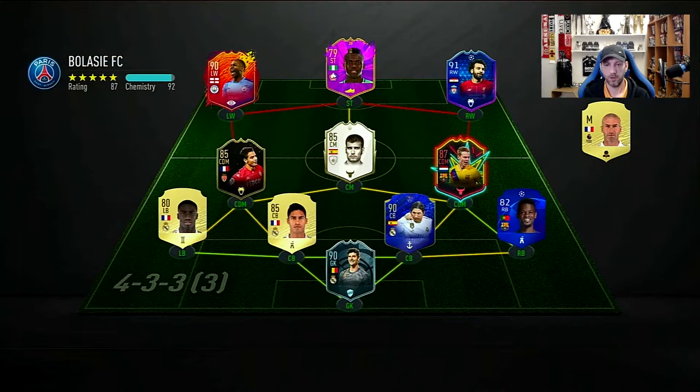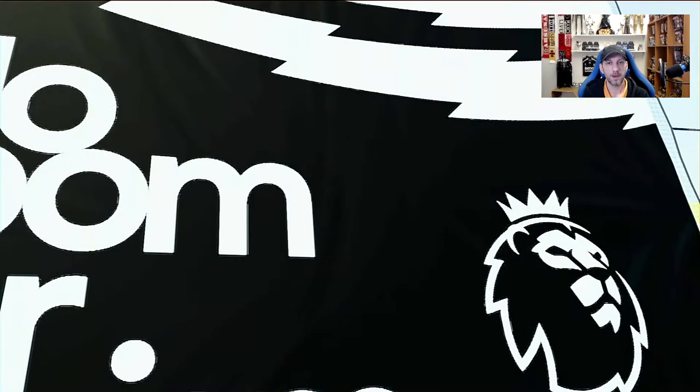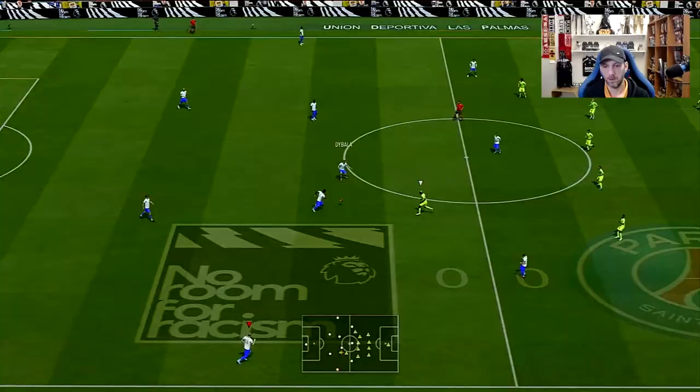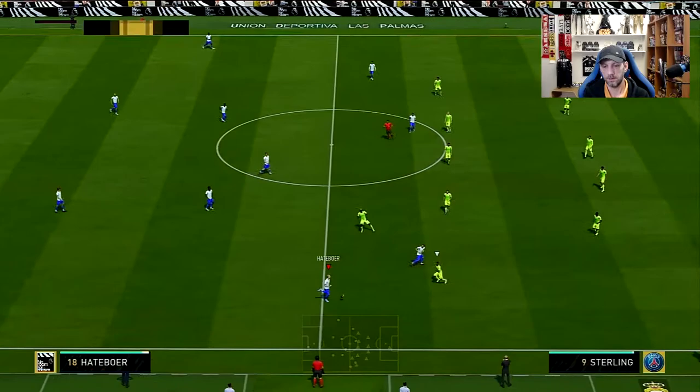We're going into this game in the 4-2-3-1 formation. We're going to try out Shapeshifters Hatteboer — this time with a shadow applied. I also took off his stay back instructions, so we're going to play him on balance to see how his high defensive work rates apply in game. Let's see if he is faster.